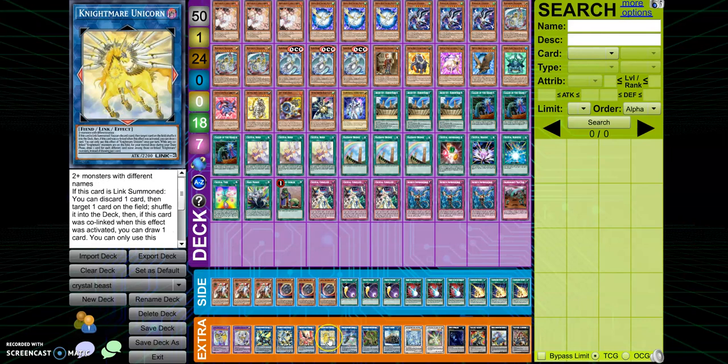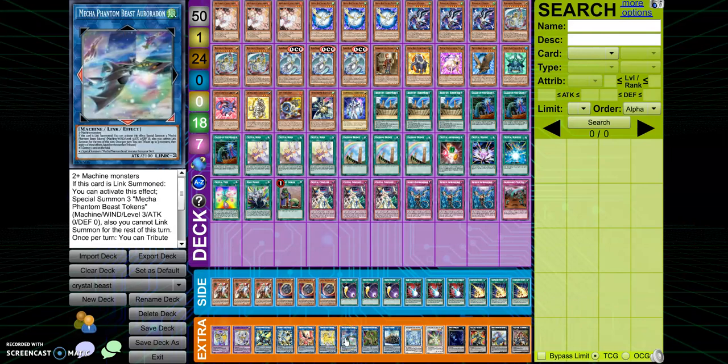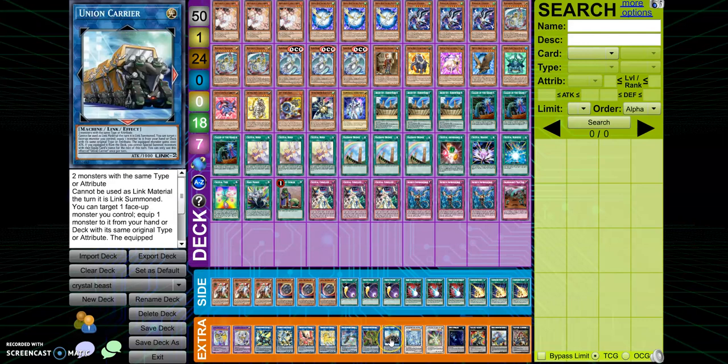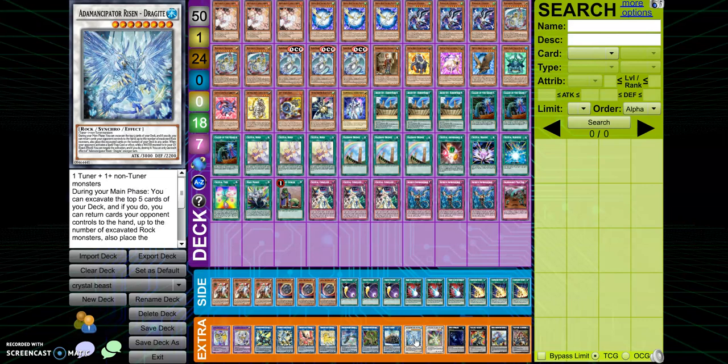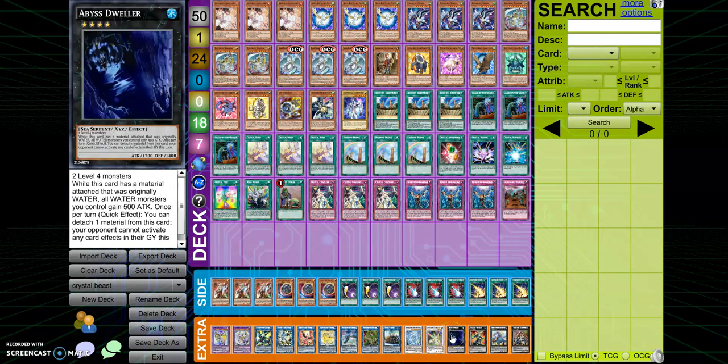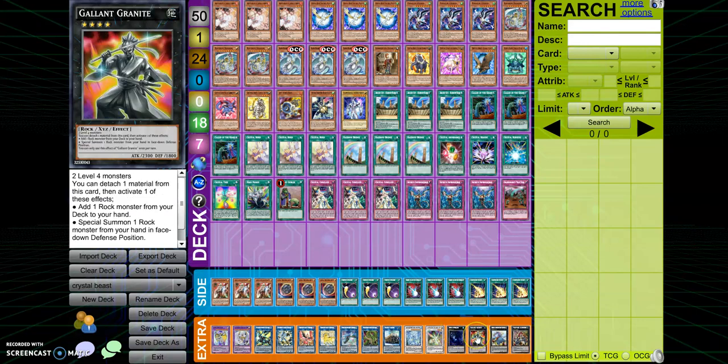Hi-Speedroid Chanbara is needed for the combo. Phoenix and Unicorn don't really need to stay in the deck but are there as targets. Boros Lord and Aurora Dawn are used in the combo. Predator Plant Verte Anaconda is for Neos fusion. Union Carrier can actually be really good — it lets you equip any Crystal Beast from your deck, so if you're trying to get four Crystal Beasts, there you go. We also have Adamancipator Spirit Risen and Herald of the Arc Light for omni-negate coverage, Abyss Dweller for graveyard-reliant decks, and Granite to help search the Emancipated Researcher.